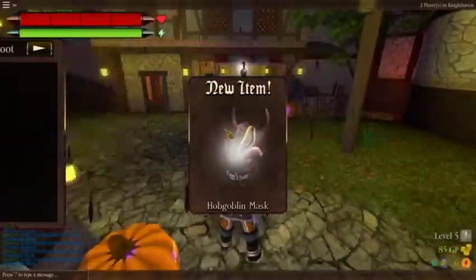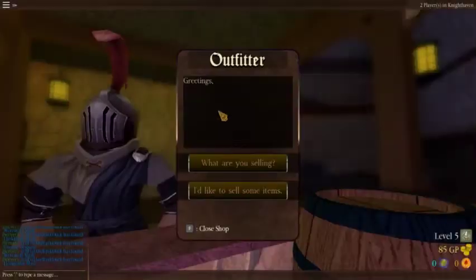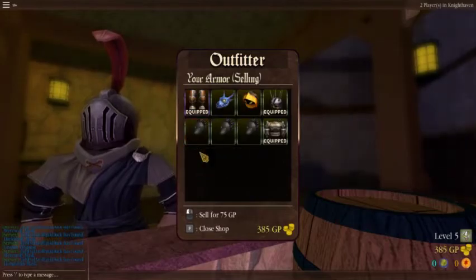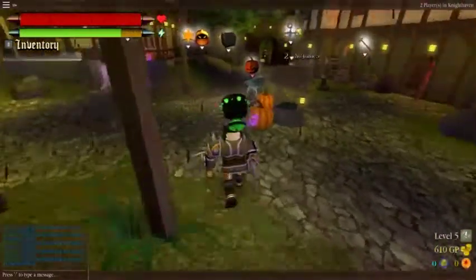And finally the hobgoblin. Alright, just like the other time, I'll sell the duplicates I know I have. Dark blade — sell that. Gnome disguise. Hobgoblin. Thrall. Werewolf. Alright, that should get us about 4 crates.